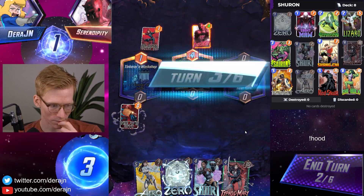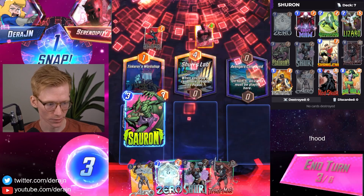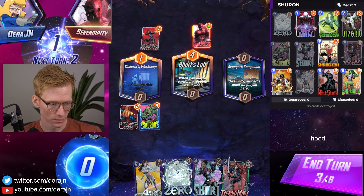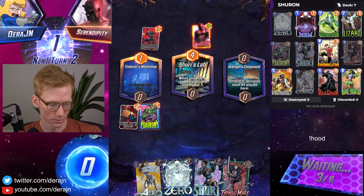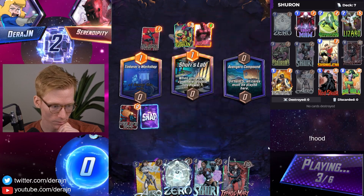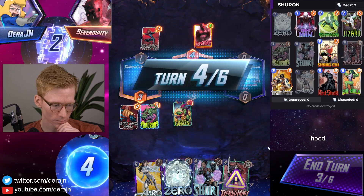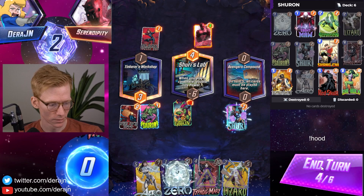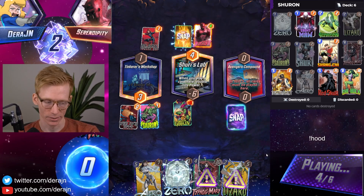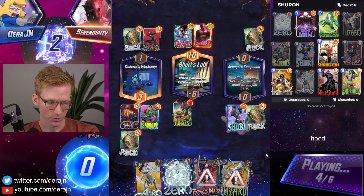Black Widow, Daredevil — a little interesting. We got Sauron, which is pretty huge. They're snapping me, which is a little spooky. Avengers Compound, Daredevil. He might run Ramp into Doc Ock at Avengers Compound. The Goblin is a little strange. So I'm going to play Shuri over on Avengers Compound to give us a little bit of a chance at getting priority. Looks like some sort of trash list.